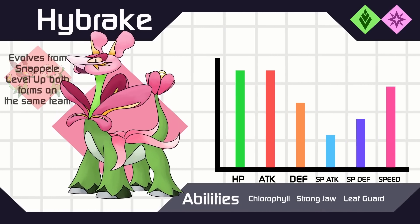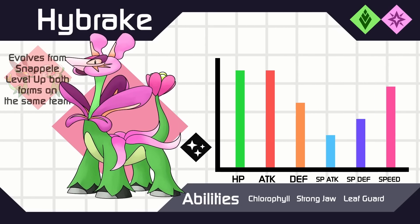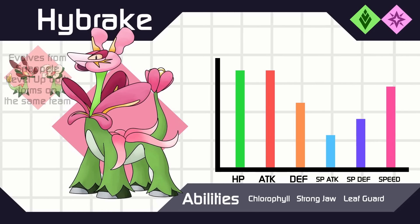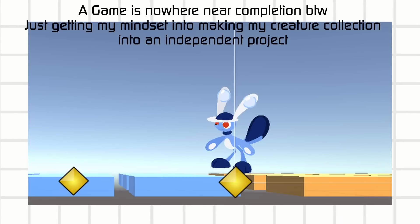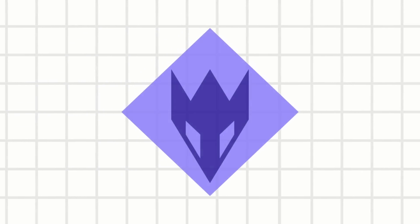I used to have the evolution requirement be trading one type of Snapeel with the other, but I don't think I'll implement trading when I do make this into an independent game — that's what I'm trying to get my mind into at least. I had to revoke the Dragon type I used to assign these guys, but that's a story for another video.